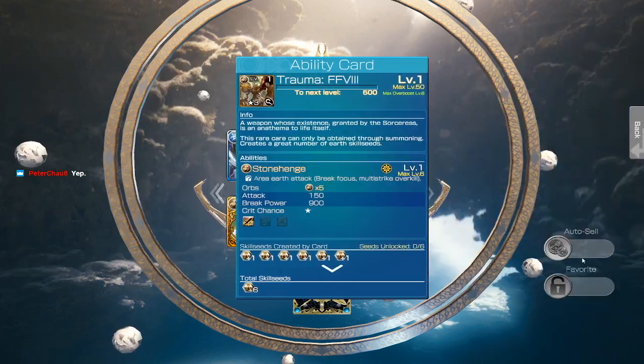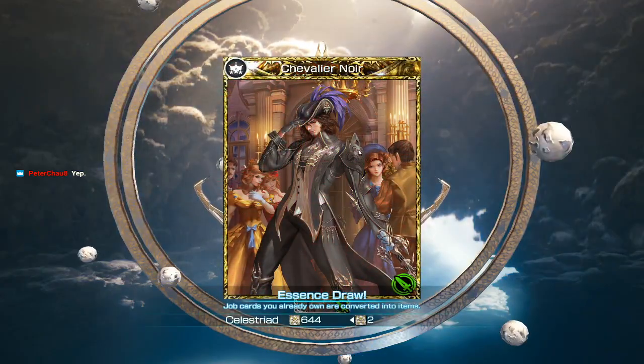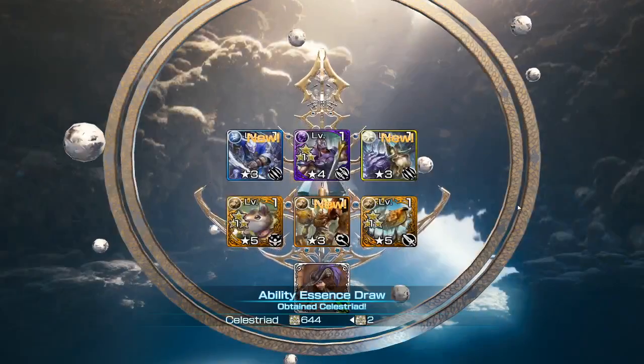And Trauma from FF8 — is that an earth stat stick? I don't know, I don't like it. But here's Chevalier Noir! Spiffing graft — or goth graft, whatever you want to call him.